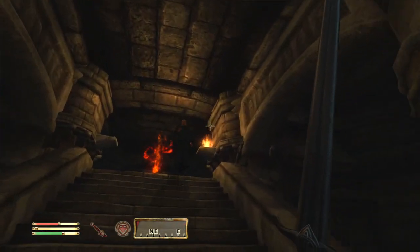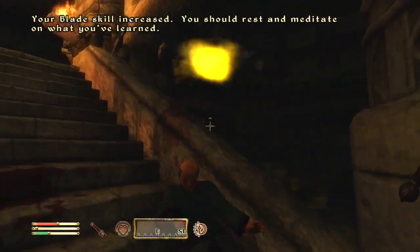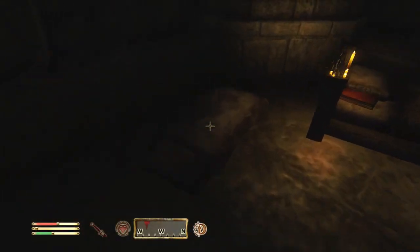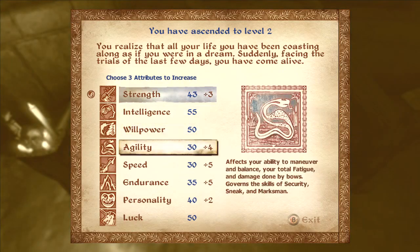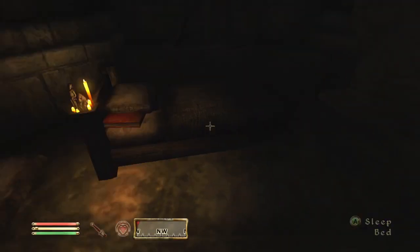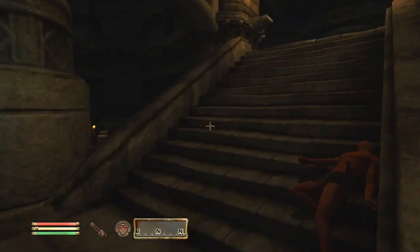Save Oblivion Gates until as late in the game as you can handle, because the later you go, the higher the sigil stone enchants will be — giving you very powerful, long-lasting damage enchants for your swords. Also, get Spellbreaker — it's a very good shield that reflects spells. If you're going to be tanking magic anyway, you might as well block it with Spellbreaker.